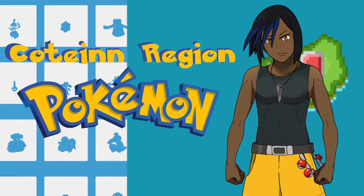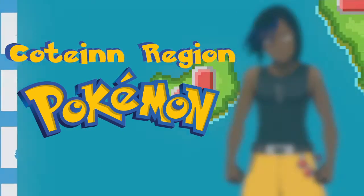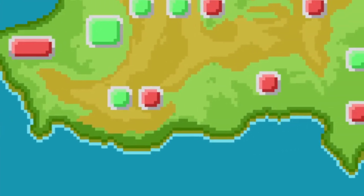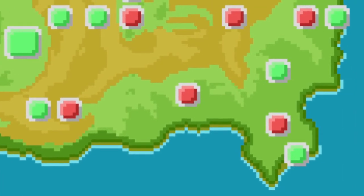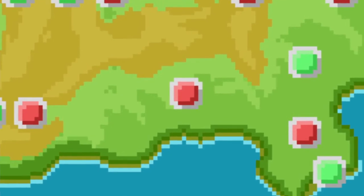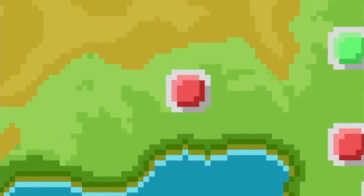This being the first episode, we are of course going to begin with the starter Pokemon. You're a new trainer, maybe you're from Cotean, maybe you're from somewhere else, but either way you're likely going to begin your journey in Petalfall town, where Professor Acacia has set up her lab and raises the three species of Pokemon she gives to new trainers. You go and meet with her and she takes you outside to the park, where you see grass and bushes, big trees, and a rocky water's edge.